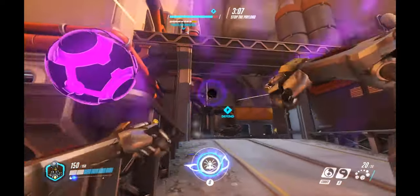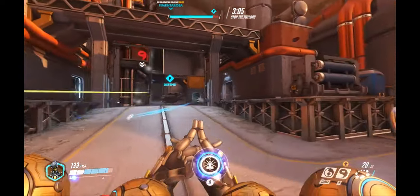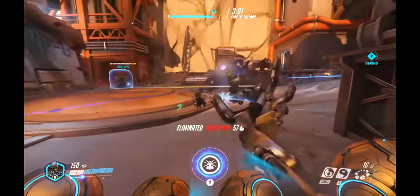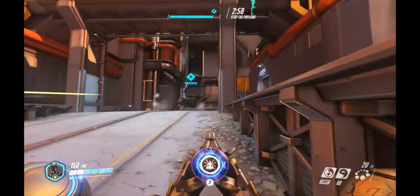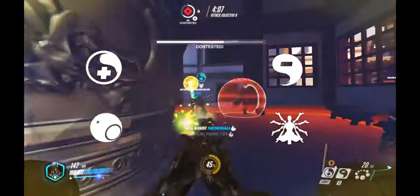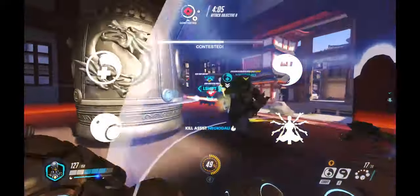Zenyatta is a hyper-offensive support character with a hell of a lot of utility. He has very little mobility, but that's not to make up for all the damage you can put out. The first thing we're gonna be going over is all four of his abilities and how we can use them to maximize your gameplay.